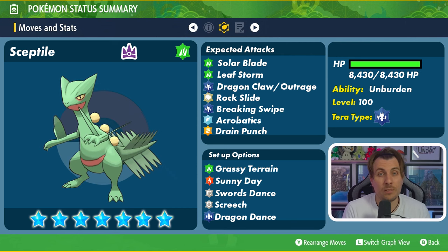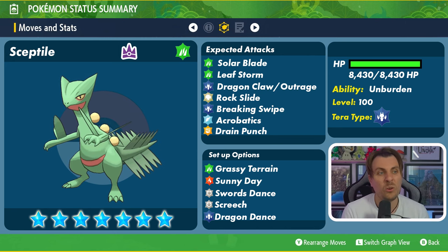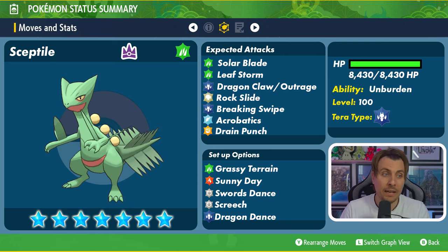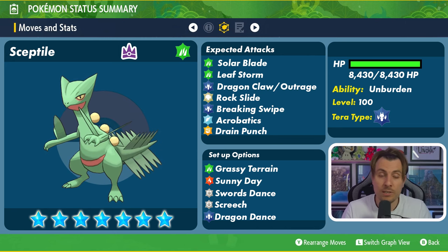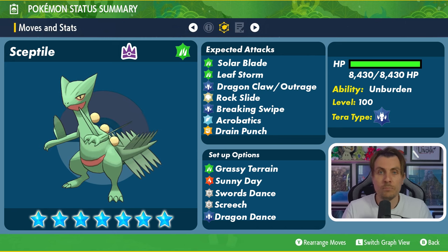Sceptile is quite a speedy Pokémon, but its coverage isn't that great. Looking at coverage options it probably has: Solar Blade, a physical Grass type attack; Leaf Storm, a big powerful special Grass move; Dragon Claw and Outrage, the big physical Dragon type attacks to take advantage of that Dragon Tera typing; Rock Slide for additional coverage; Breaking Swipe, another physical Dragon type attack that lowers your Attack by one stage every time it hits; and Acrobatics, a Flying type move it can take advantage of — especially if it has an item, loses it early, and then has double damage with Acrobatics for Flying type coverage.